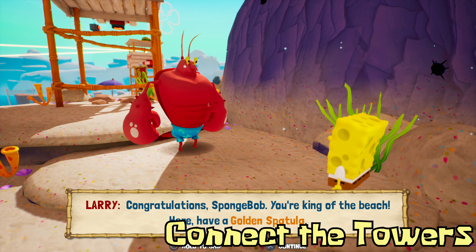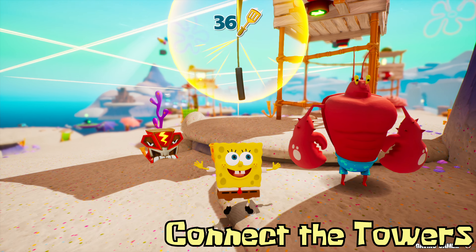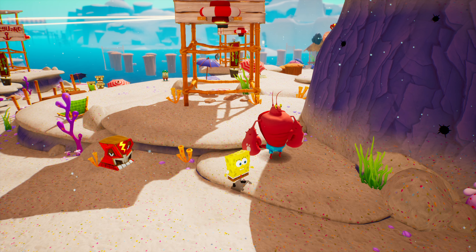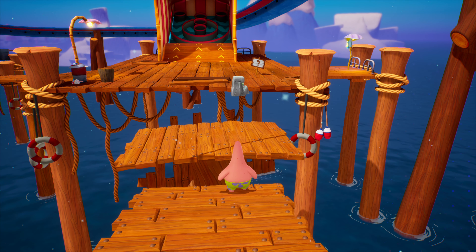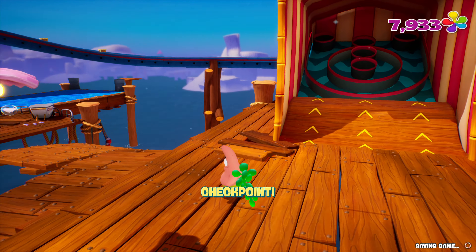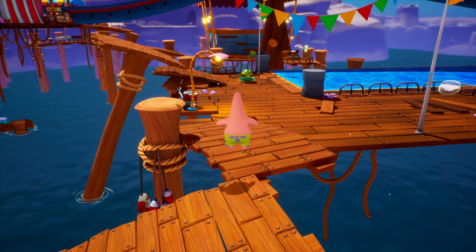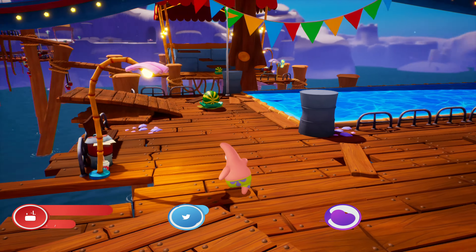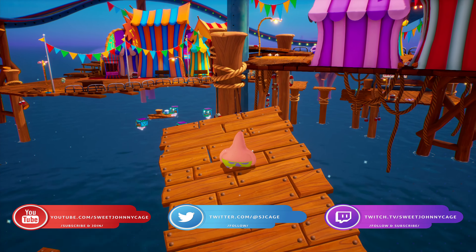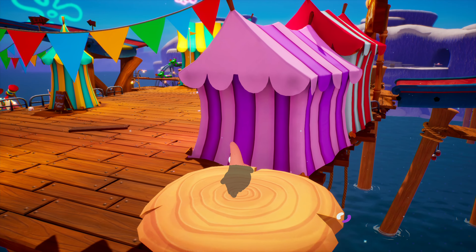And that's it — that's how you get all 8 golden spatulas in Goo Lagoon. If you have any questions, please feel free to leave a comment and I'll do my best to help you out. You can also join my community Discord server — the link is in the video description below. If you're looking for more guides for Spongebob Squarepants: Battle for Bikini Bottom Rehydrated, please subscribe to the channel so you get alerted when new guides go live. If you're interested in supporting the channel monetarily, please consider becoming a channel member by clicking the blue join button below. Don't forget to follow me on Twitter and on Twitch, and as always, I'm SweetJohnnyCage — thanks so much for watching, and I'll see you next time.